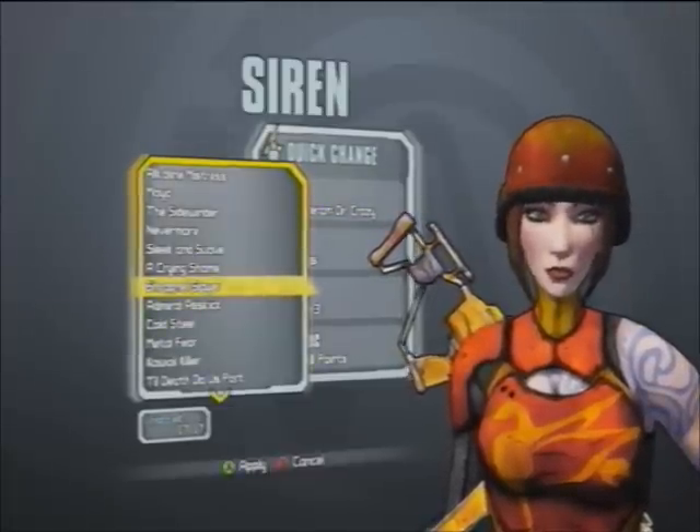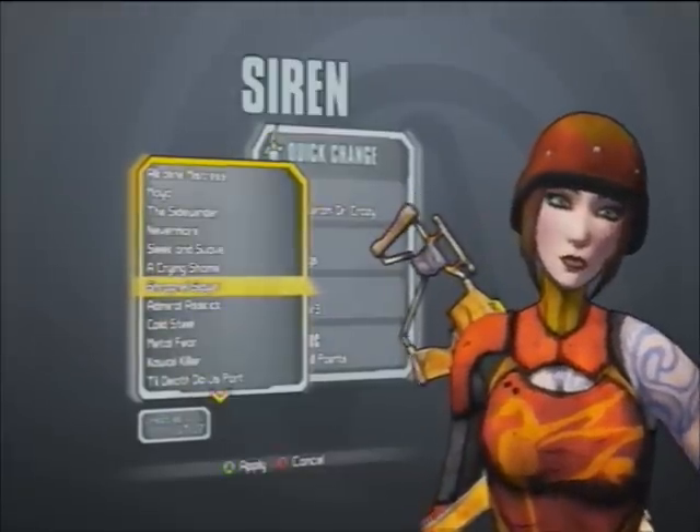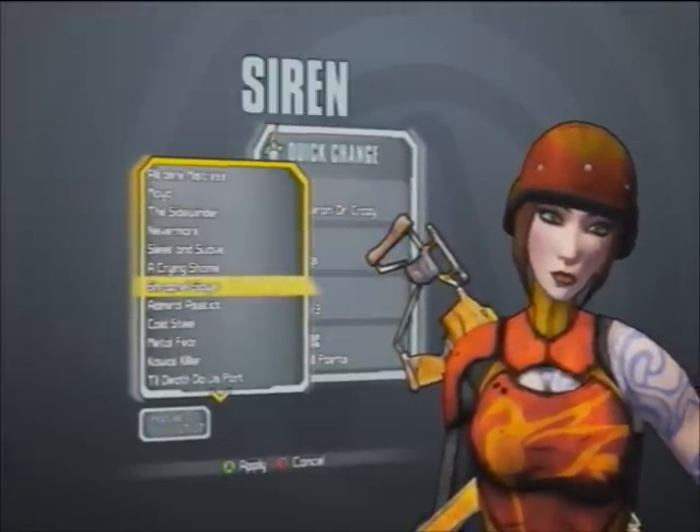The Shrapnel Slayer, one of the more interesting heads, is a rare drop from Bunker — BNK3R. So when you do that fight, this is another rare drop you can get from it.